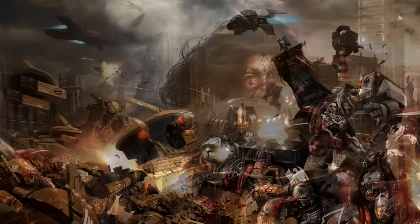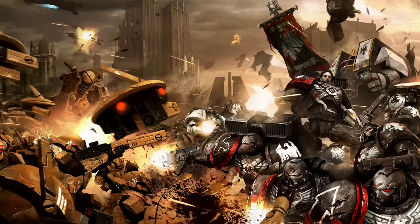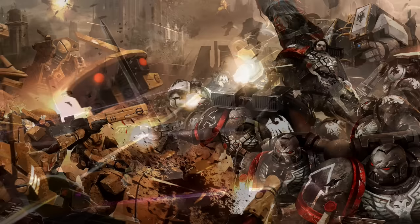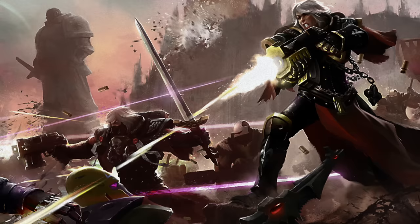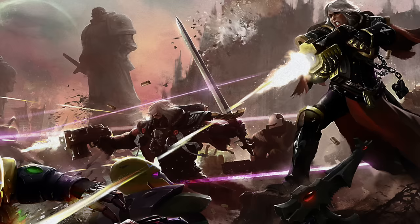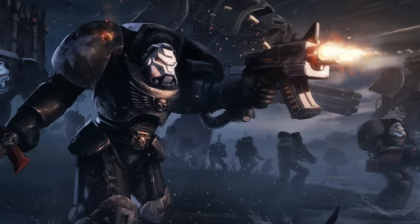Due to their status as literal extensions of the Emperor's will, were any ordinary civilian human to be found in possession of even a single Astartes bolt round — let alone the weapon itself — they should expect severe punishment. Such is the nature of the militarized religion of the Imperium in M41. Bolt weapons come in a large amount of variations and patterns, scaled down to a pistol or up as a heavy weapon, and may also be combined with other weapons to create dual platforms such as a bolter and flamer or bolter and melta.